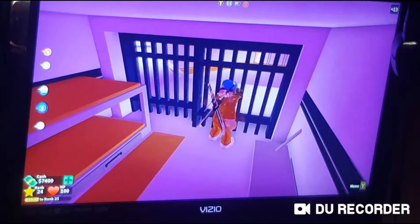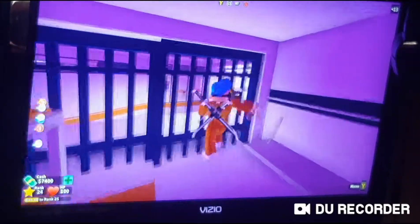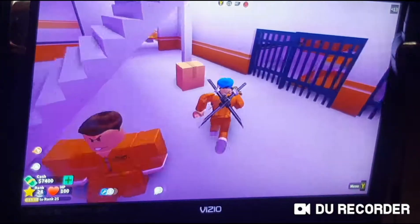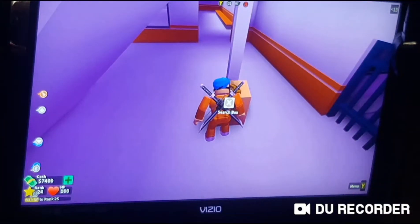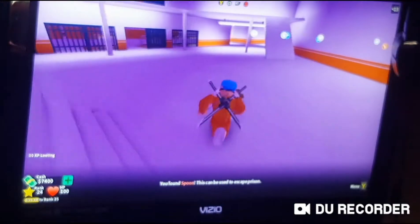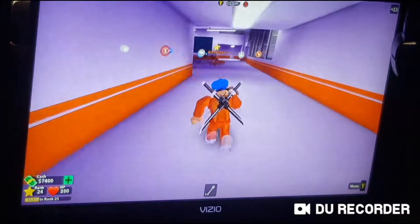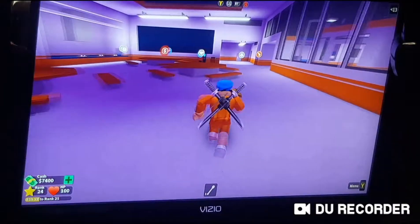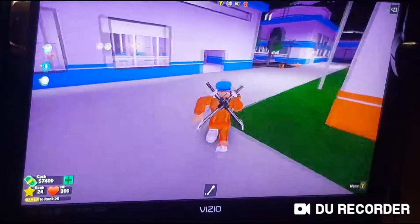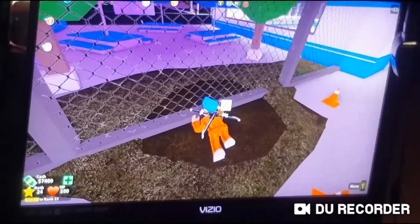Open, open, open — oh there we go. So how you escape prison is basically you search these boxes. I got a spoon, and there are different ways to escape. Right now I got a spoon and I can go to the spoon escape where I can just shovel my way out. Let's make sure there's no cops around — there's never any cops in the prison because they're too lazy.